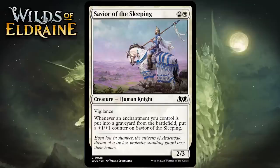Next up it's Savior of the Sleeping, which for 2 generic and 1 white is a 2-3 human knight at common with vigilance. Whenever an enchantment you control is put into a graveyard from the battlefield, you put a +1/+1 counter on it. There are a decent number of ways to get enchantments in the graveyard, so it isn't unreasonable to think this will gain some counters — but I'm not sure it will be so easy to grow that it's any better than a C.